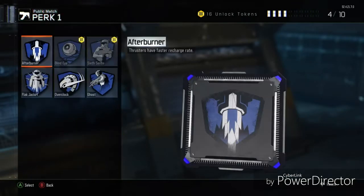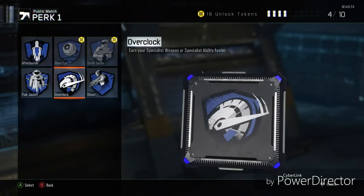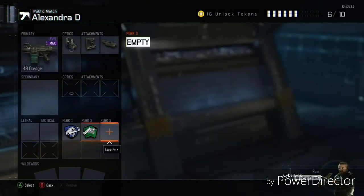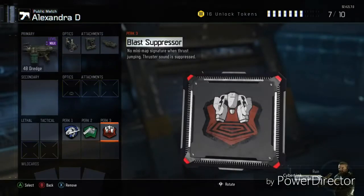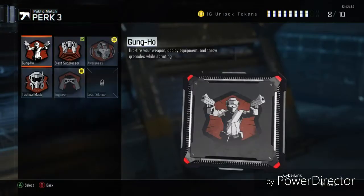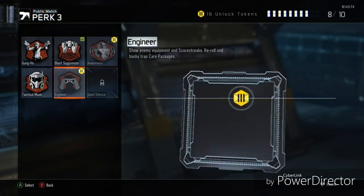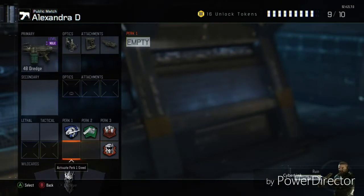For the perks: Flak Jacket or Overclock — I use Overclock if I'm going for hero armor, but you could put Flak Jacket too. Fast Hands is my go-to. Suppressor was my other go-to, and then you can either put Tactical Mask or Dead Silence, but I don't have Dead Silence so I'm gonna put on Tactical Mask.